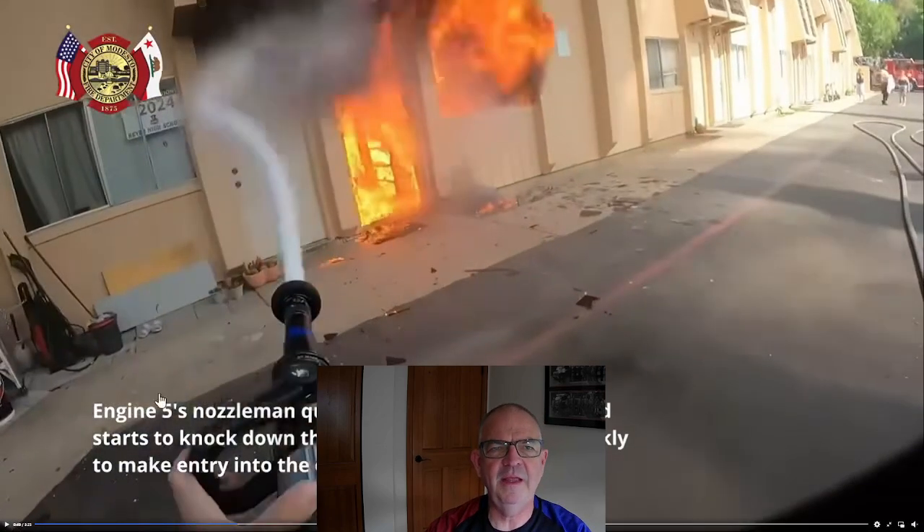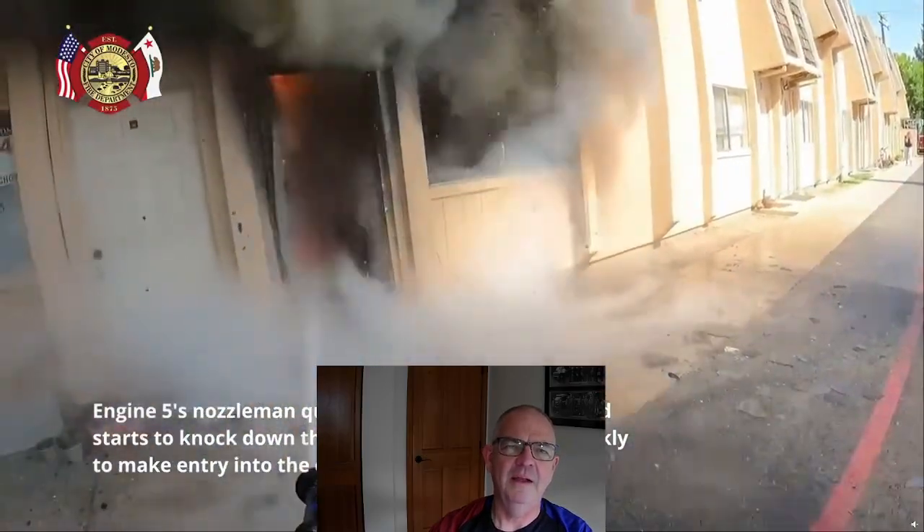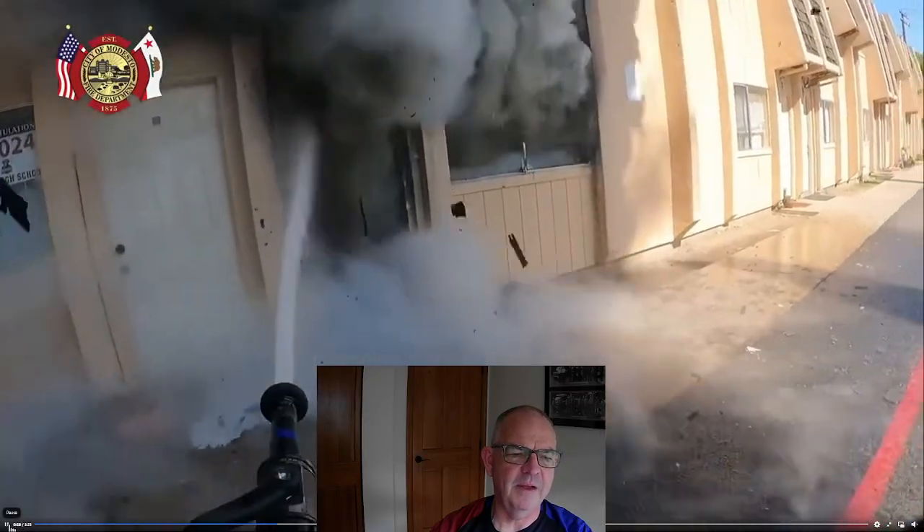At about 49–50 seconds, he's going to start the external fire attack, shut it down, mask up, and then they'll get inside — overall still pretty quick, less than a minute to get water flowing. We're always looking for the visual read: the cue that fire attack is effective is a rapid decrease in the velocity and density of smoke. You can see really quickly that a lot of the flames are going away very quickly, and then he shuts it down.